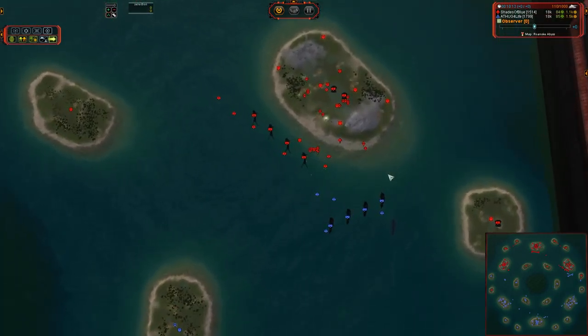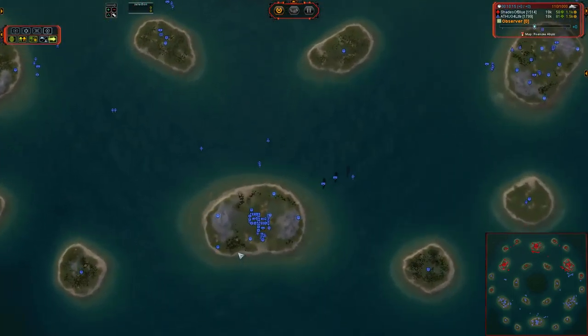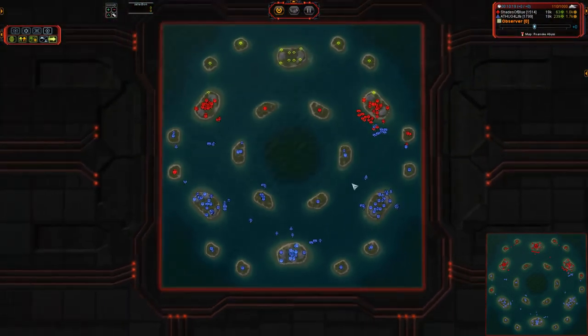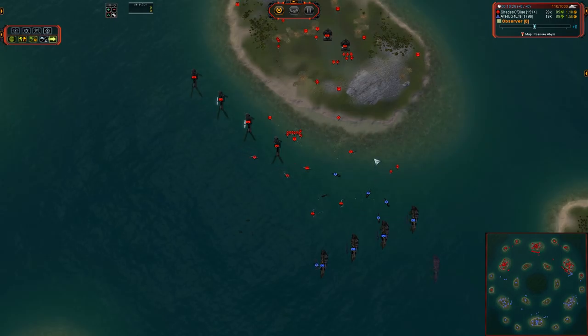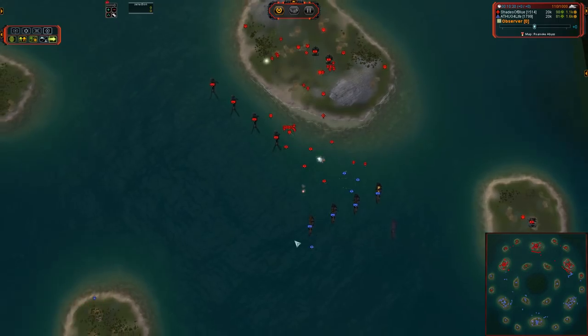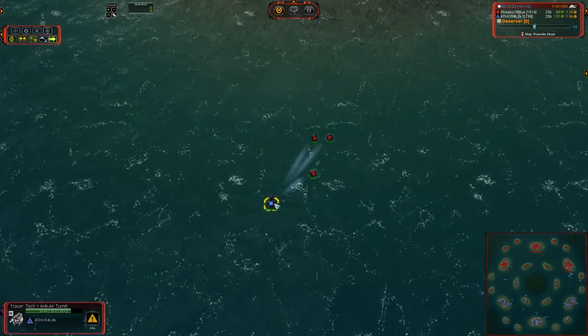That ACU always makes me nervous on these big maps when ACUs wander way out into the water. Because at ten minutes into the game, anybody could potentially have T2 air — as TA for Life does, actually. Got that engineer up in order to get the T2 power online. Torpedo bombers are a plague for ACUs stranded out in the middle of the water. You're not going to be able to get your ACU out of there — the walking speed is very slow. Even a couple of bombers will be able to kill your ACU before you can get to safety.